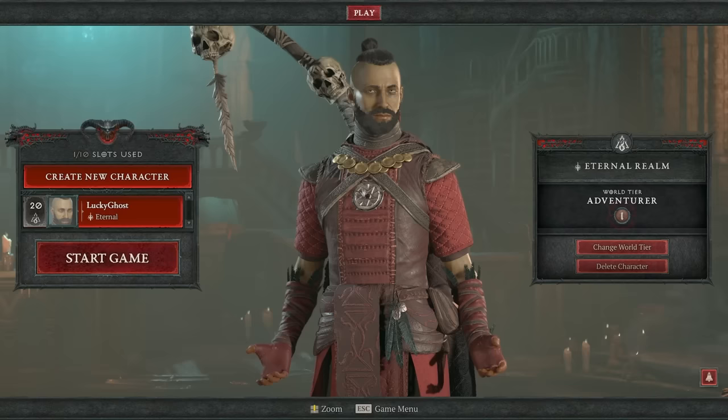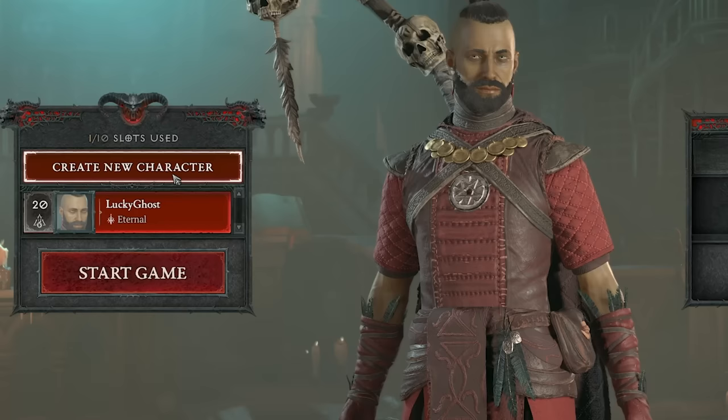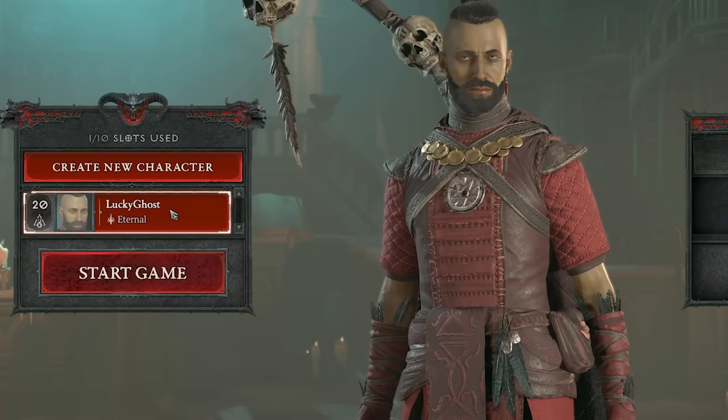You're going to be able to create your character from the character creation screen. You'll have the option to create a new character; if you already have one, it'll be listed below. Choose your character and hit Start Game to begin. Let's go over what creating a new character looks like.